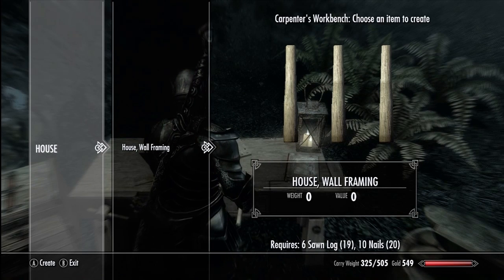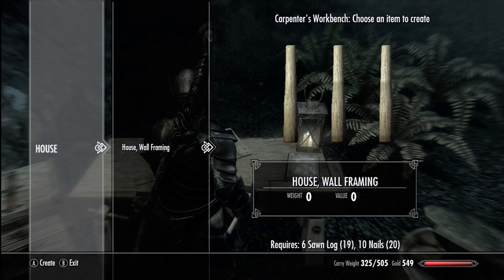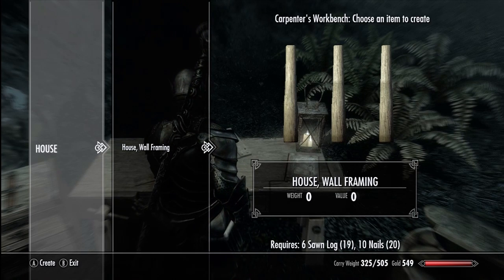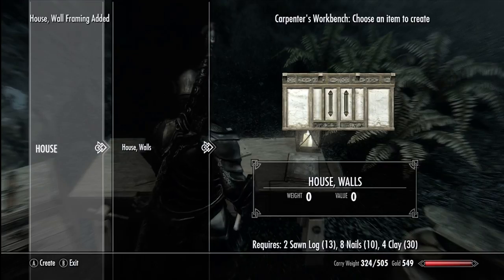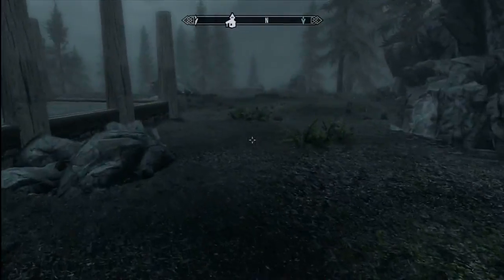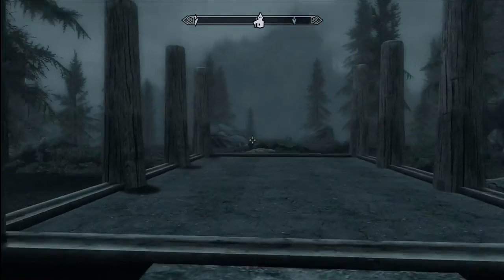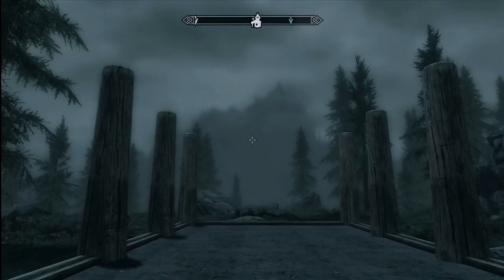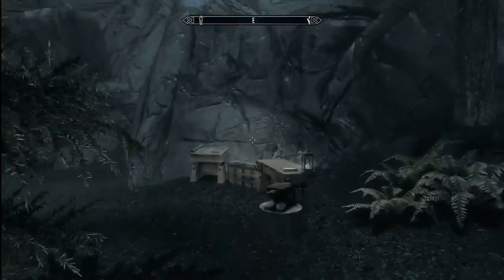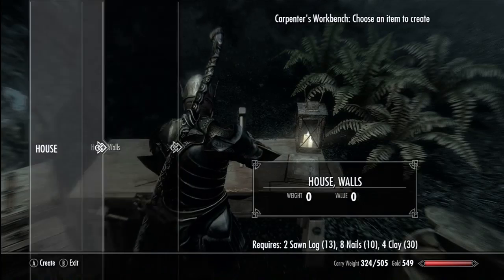You can get sawn logs from any of the lumber mills — Redwood or Riverwood would be a good spot there, assuming Hod's still alive. Sometimes he doesn't quite make it. So we've got our little pillars up now which look kind of badass. I love the fact that this all gets modified as you do it. Let's actually see if we can make the walls — we may have to go gather a few resources to do that.